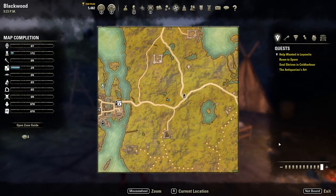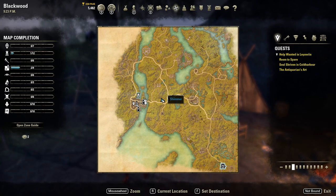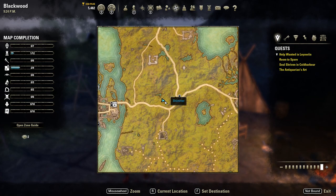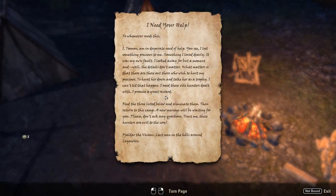First things first, you will need to travel to this location. In this little camp you will find a note on the chair. The note is from a man named Tumon who explains he lost his precious and he needs your help to find her. He claims there are three hunters trying to hunt her down as a trophy and wants you to eliminate them before they find her. The note gives clues to their locations and instructs you to return to the camp after you've dealt with them.